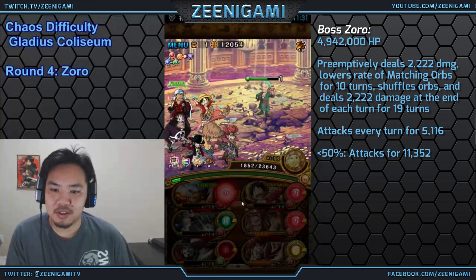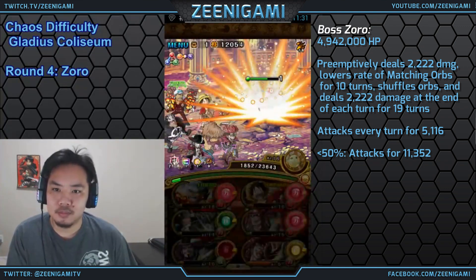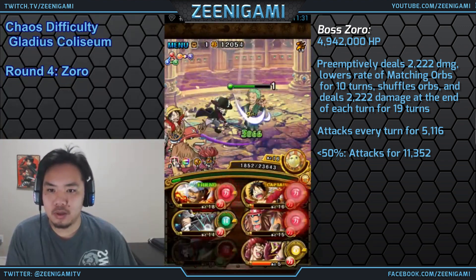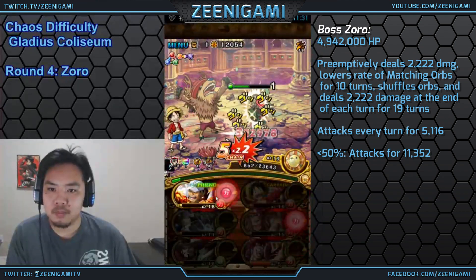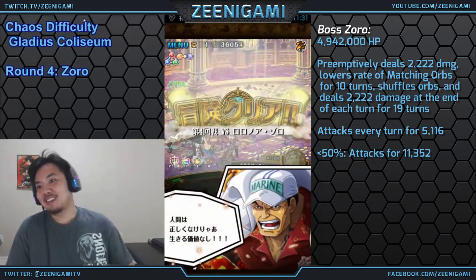Akainu is so powerful — boosting the attack of a lot of our characters. Monster Chopper here is just for a little bit of damage. Ideally, you'd use Kid and Kuma together to give you all matching orbs. My Kid special is a little too long, but if you can stall to use Kid plus Kuma, you'll make quick work of Zoro. Look at that damage — even with two missing orbs. Monstrous.